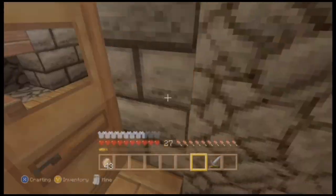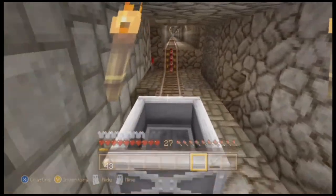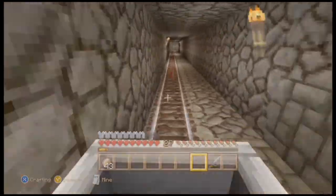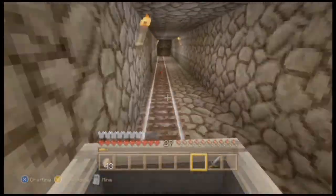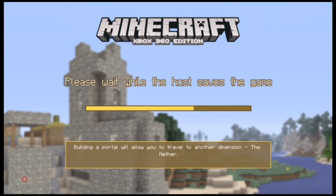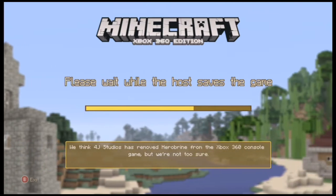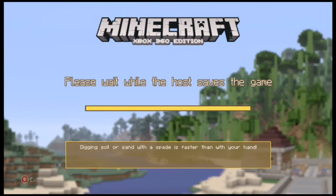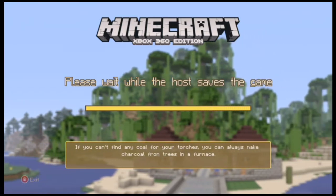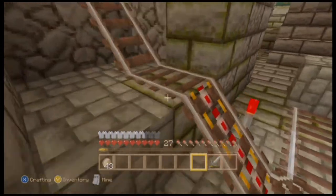I'll go down here — where's the mine cart? There's the mine cart. Taking this mine cart all the way down — this took me about 30 minutes to make. It'd be nice if ghasts didn't exist. I don't like ghasts, they cry too much and they throw up on you — but it's like fiery throw-up, it's worse than regular throw-up, and it explodes everywhere.